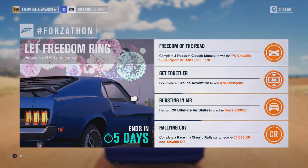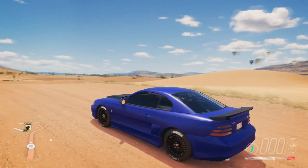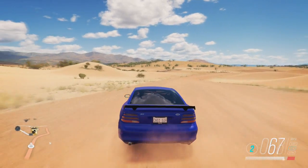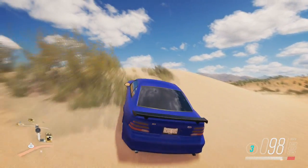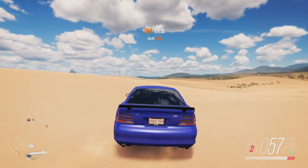To get the Ferrari 599XX you just need to perform 20 ultimate air skills. It's literally so simple - you just need to come to the sand dunes over here in the outback, right next to the airstrip. You just need a bit of speed and that'll count as an ultimate air skill. You just need 20 of them and they are pretty easy to get.